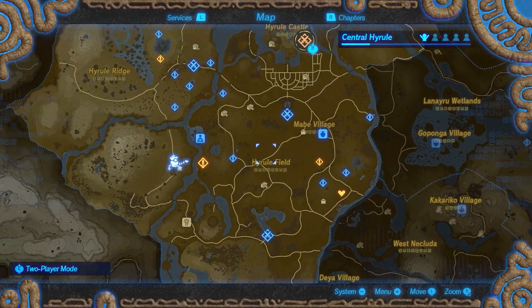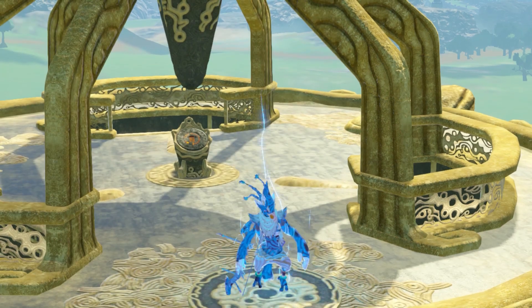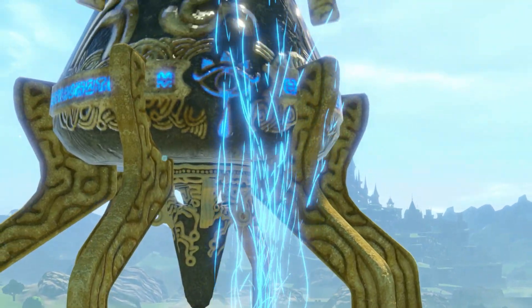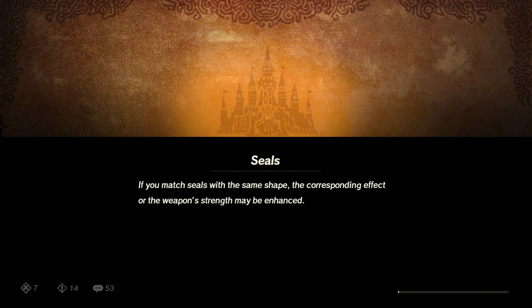I'm sure if you do it on higher difficulties you get more rupees and materials, but Revali is insanely good. We got 898 rupees right now. I'm going to fly at the start and take out the enemies — I already know what they are because I just played it as Link. I reckon Revali could half that time.